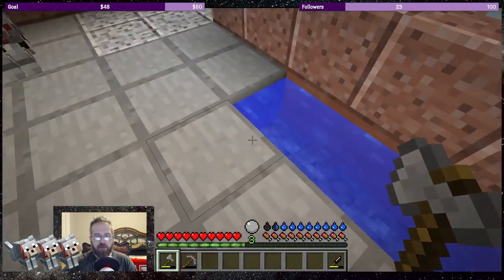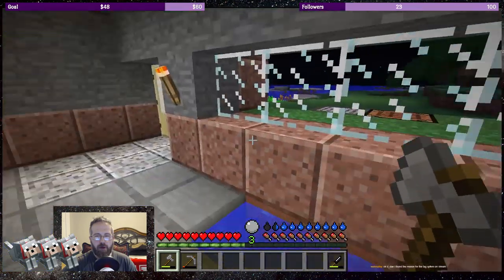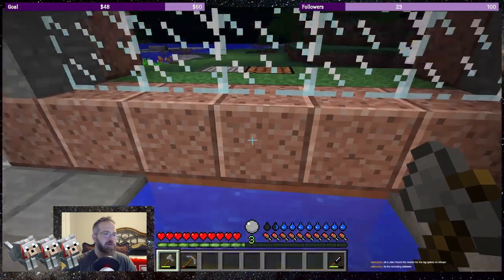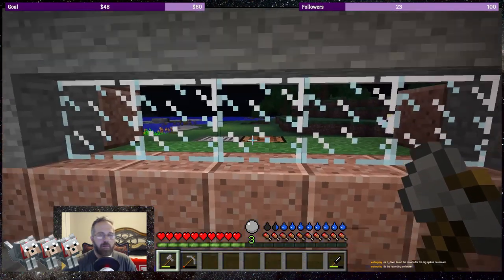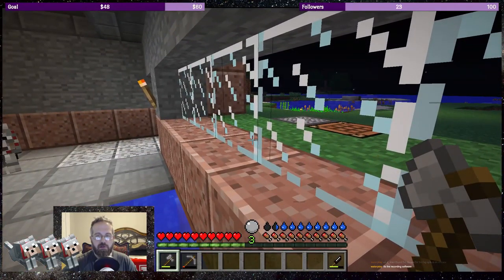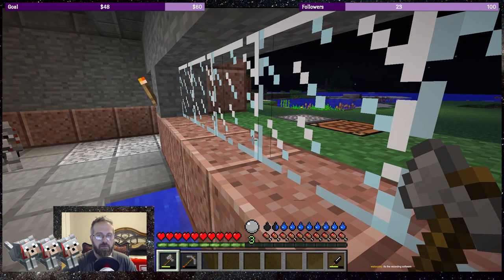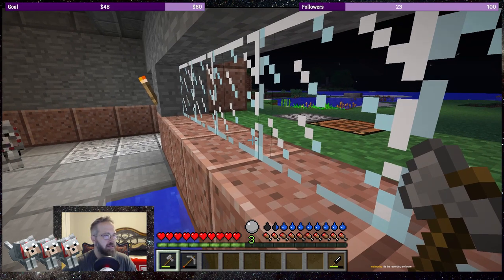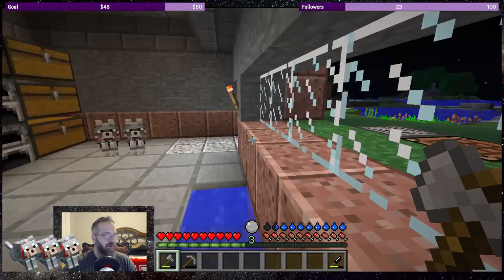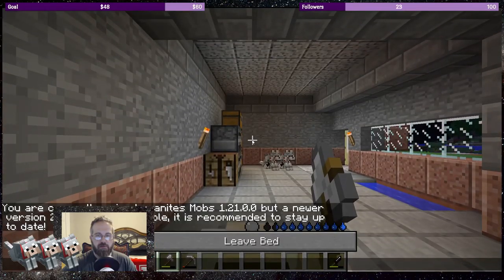I made a bucket and created an infinite water source: place one bucket here, one here, and one in the middle — that makes it infinite. Outside, the wheat finally started growing. I found out the game has a seasons mod, so in some seasons wheat will not grow. It's dark outside so let me sleep.